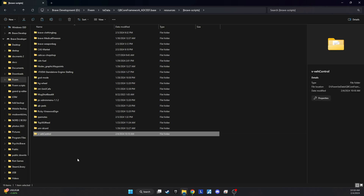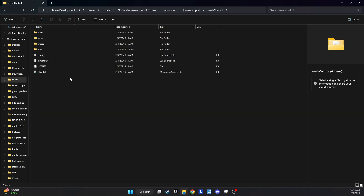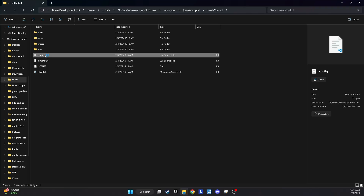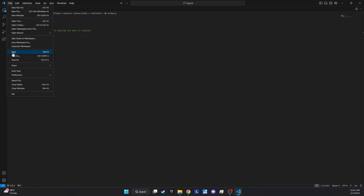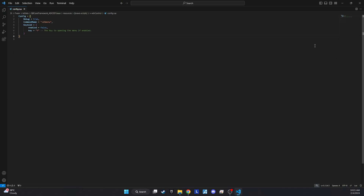From there, you have the option to tweak the settings to your liking by opening the config file. This is where you can alter the command used to bring up the vehicle menu. I've also included an optional keybind setup for added convenience. However, I encountered some issues getting the keybind to function on my end, but look out for this feature to be smoothed out in the next update. Once you've made these adjustments, simply restart your server and take the new script for a spin.